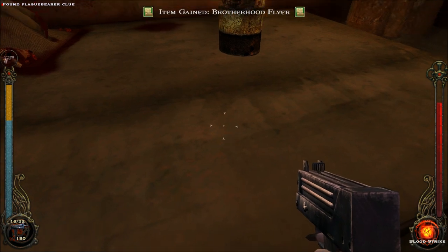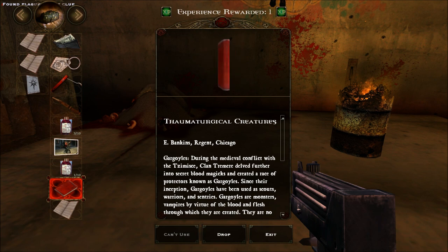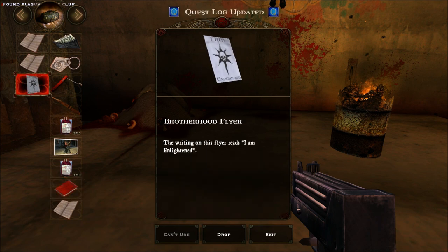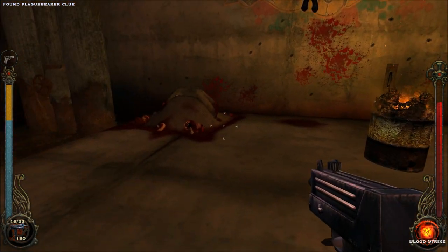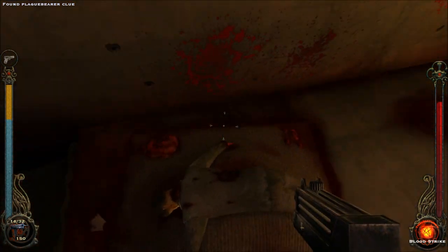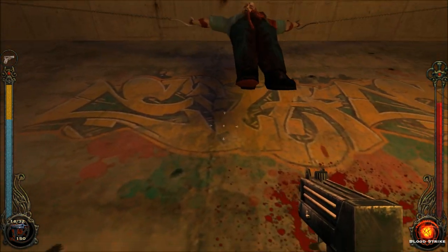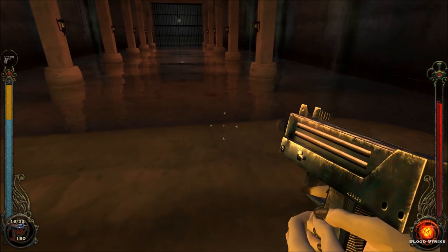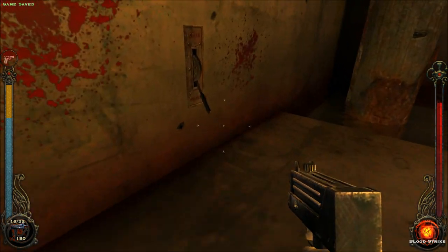Brotherhood flyer - should I look at this? I got another experience. Pick up the flyer - now I get to go in that house and tell him I am enlightened. The writing on this flyer reads 'I am enlightened.' There might be another plague bearer through that house. Let me save, because I don't want to have to fight him again.